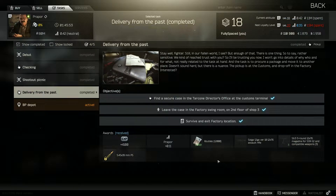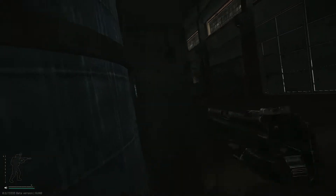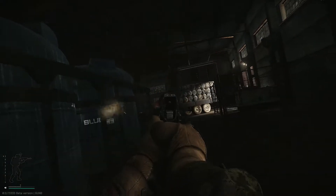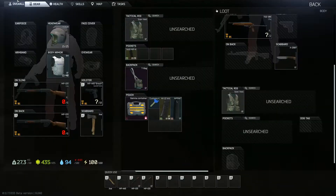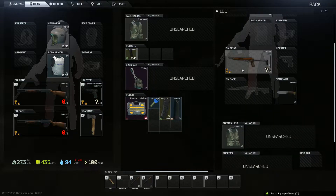In order to start the task you will need the customs office key. I recommend keeping the key in your container so you don't lose it upon death. The key can be obtained through looting drawers on customs or by killing scavs and looting their pockets and bags.